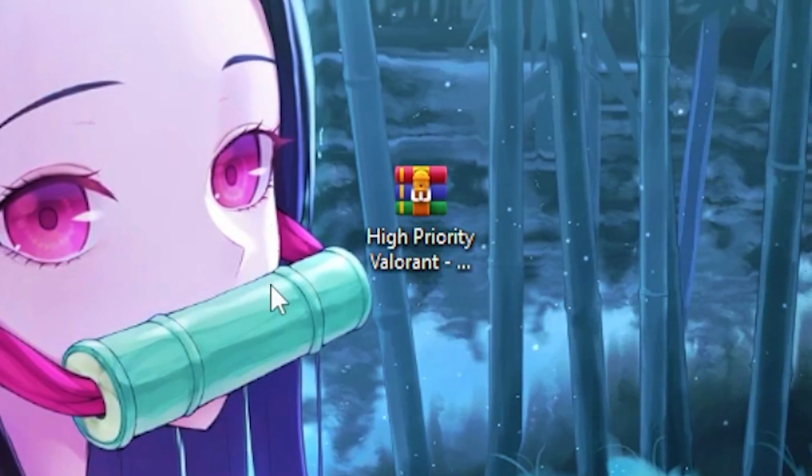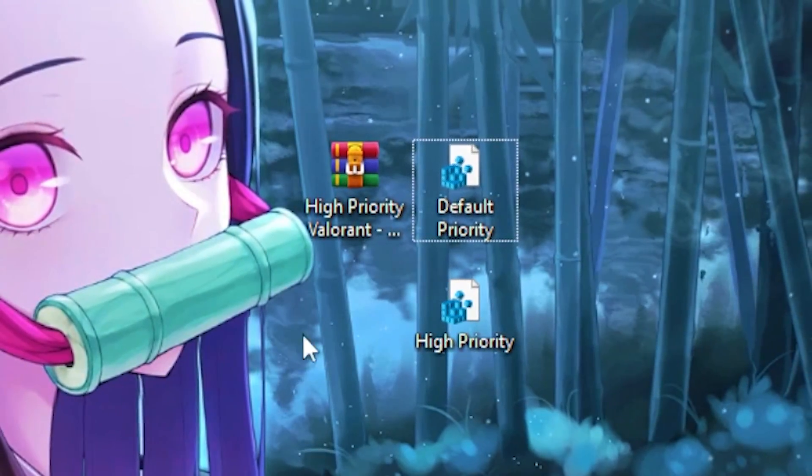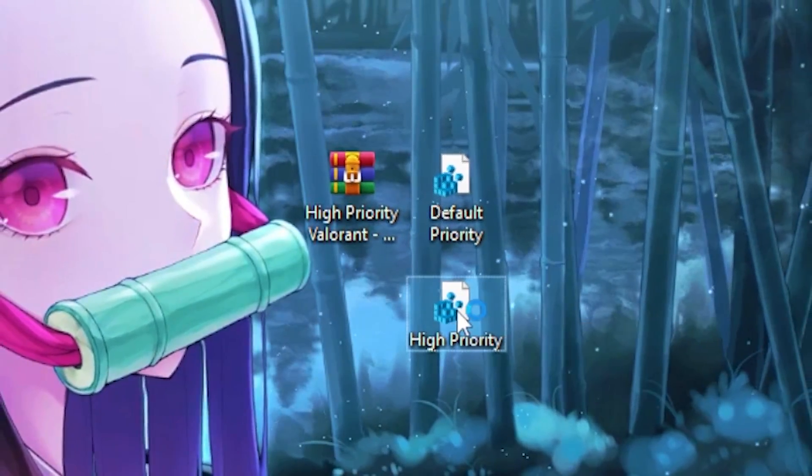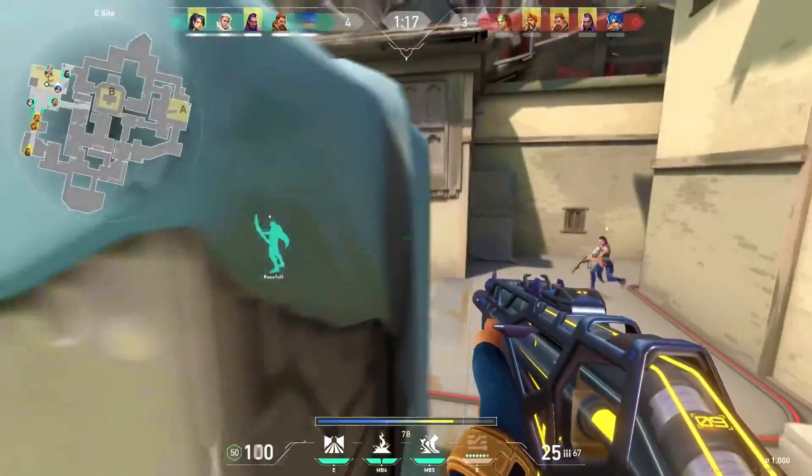Finally, download the high priority Valorant file — I'll leave the link in the description. Once you extract the folder, click on the high priority file, hit Yes, then click OK to apply it.